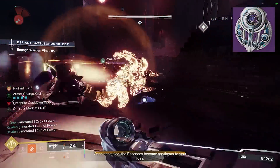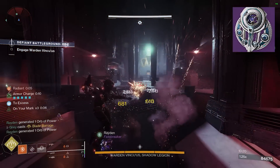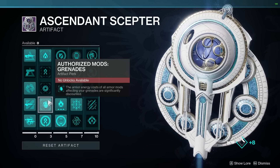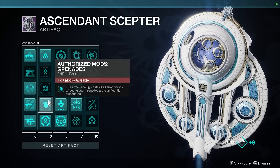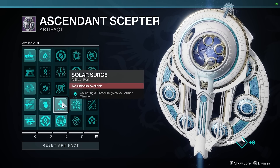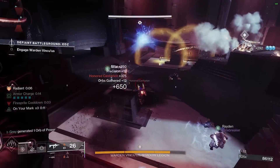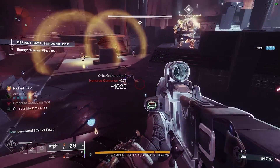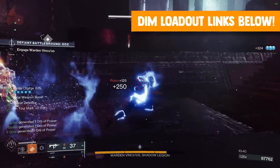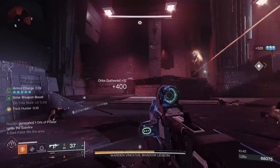The new seasonal artifact also has tons of new ways to augment the cost of our armor mods, and you definitely want to take advantage of this. By taking Authorized Mods Solar and Authorized Mods Grenades, we can lower the cost of the majority of our mods in this build. Remember that these are now permanent passive bonuses to your character for the entire season. You'll also want to take Solar Surge, which grants us a free armor charge every time we pick up a fire sprite. Before we dive into the armor mods, a friendly reminder to use the DIM loadout link below to instantly set this up on your character and save it as a swappable loadout in-game.